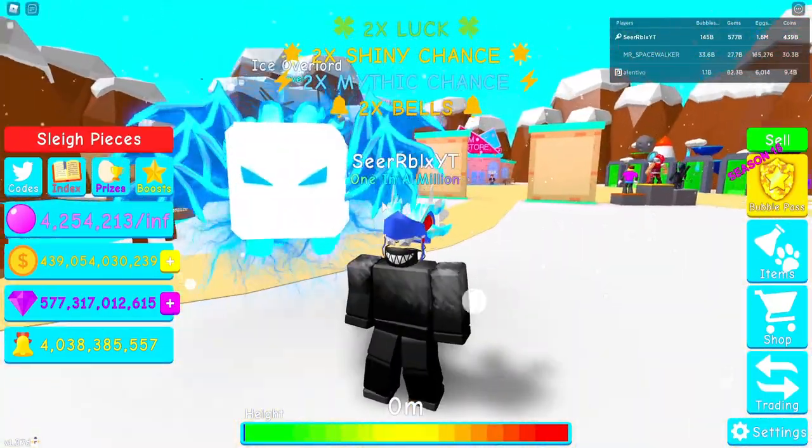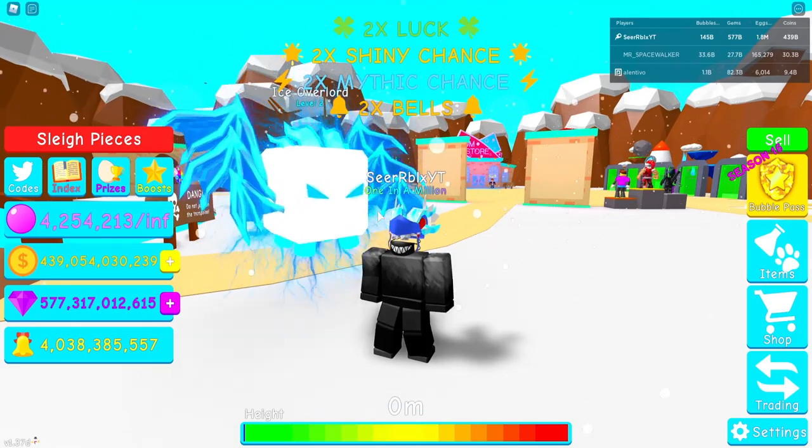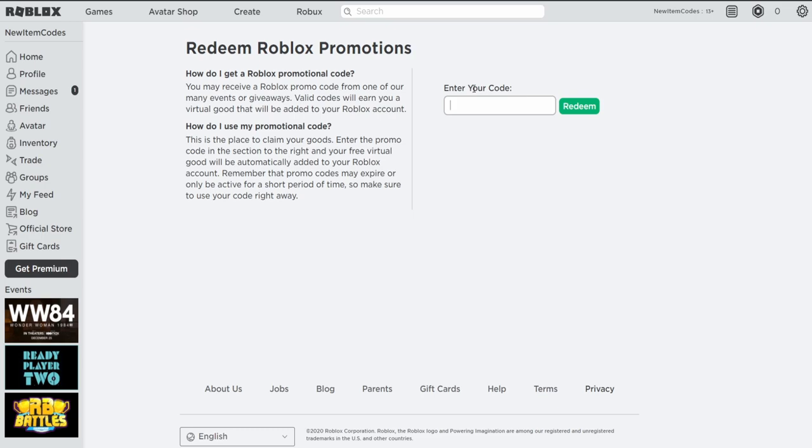I think it's time to show you guys all of the new working promo codes on Roblox right now. Go to roblox.com/promo codes — here you can redeem all of the promo codes that currently exist on Roblox. Before we do that, if you guys can use starcode SIR whenever buying Roblox, make sure you do, because I know a lot of you are going to stock up on Roblox for Christmas. That would be really awesome and it'll help me keep doing these Roblox giveaways. Let's move on with these promo codes because we got a ton of them for y'all in this video.